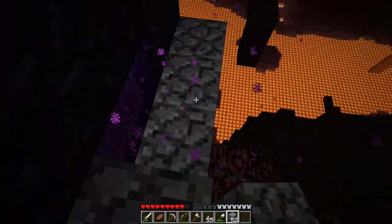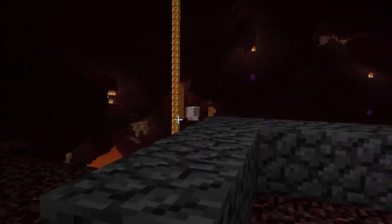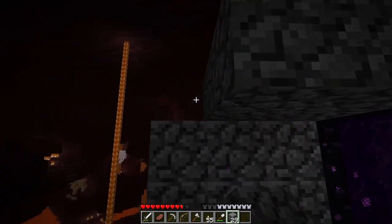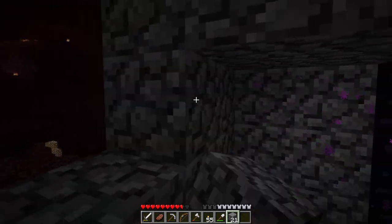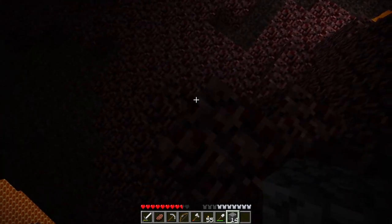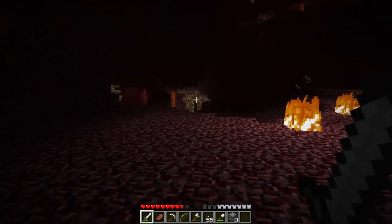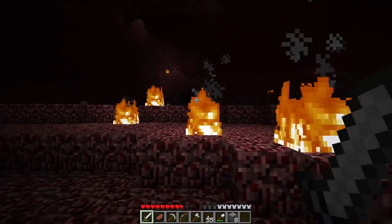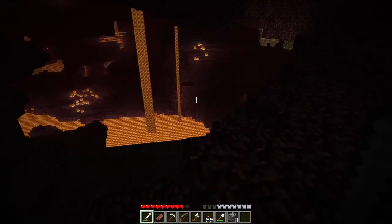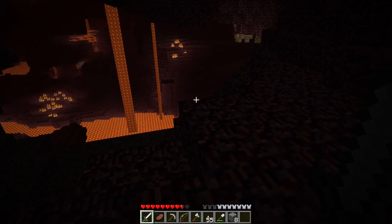I'm just building protection around the portal so that the portal doesn't get blown up by ghasts. Speaking of ghasts... The thing that I am most excited for about being in the nether is that we finally get glowstone, which is probably one of the nicer looking lighting blocks. Look at how glitchy that lava is. That is weird.